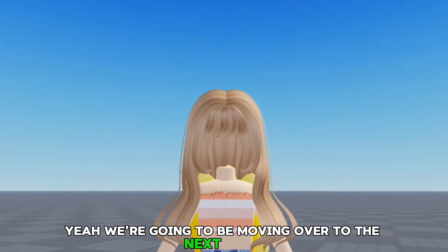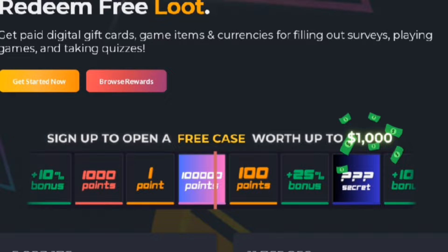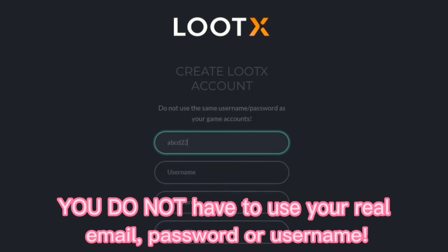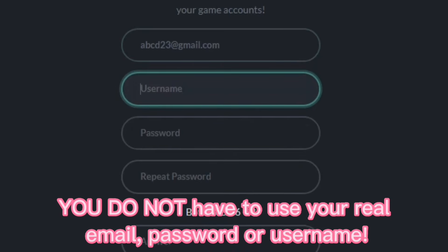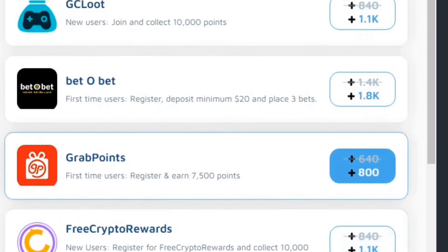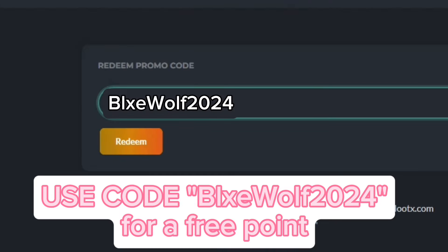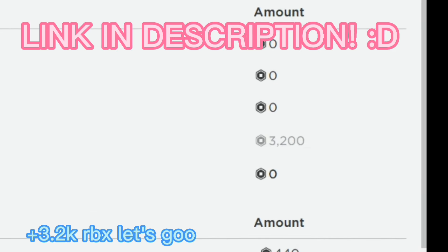We're going to be moving over to the next items. But before I continue, if you want free Robux, then check out LootX.com. I've been earning so many Robux from this website recently. On this website, you do not have to use your personal information — no real email, password, or username. One point is equal to one Robux. You can play simple games or do surveys for free points. For an extra point, you can also put my code, which is Blue Wolf 2. I cashed out a lot of Robux from this website. The link will be in the description.